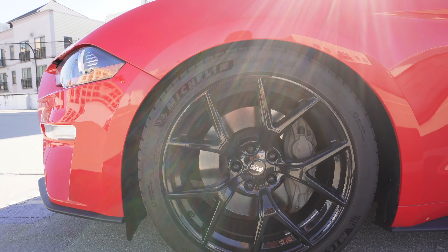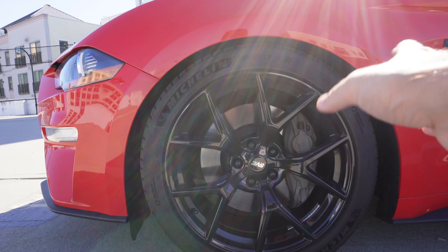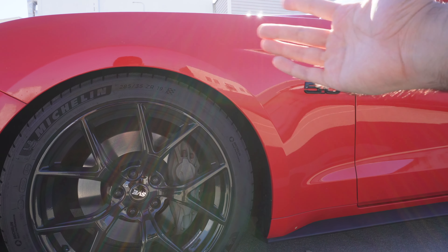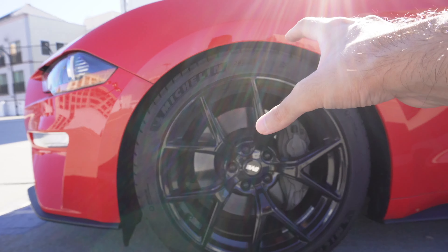Now let's talk about something that has truly transformed the car for the better — the new wheel setup. One of the best things you can do on any car, Mustang included, is change the wheels. I went with the SVE SP2 wheels, which are basically the replica Performance Pack 2 wheels. SVE makes them in different colors — I went with the blacked-out ones since I have the black accent package, and that has completely changed the look of the car.